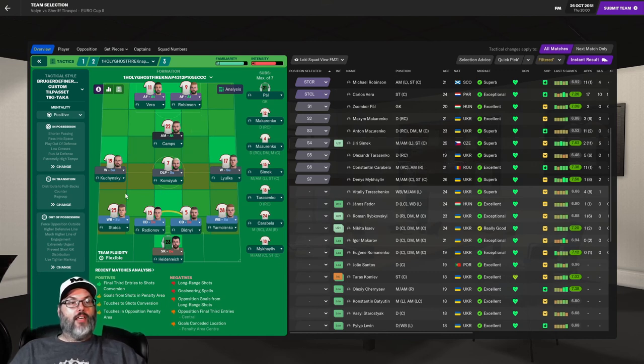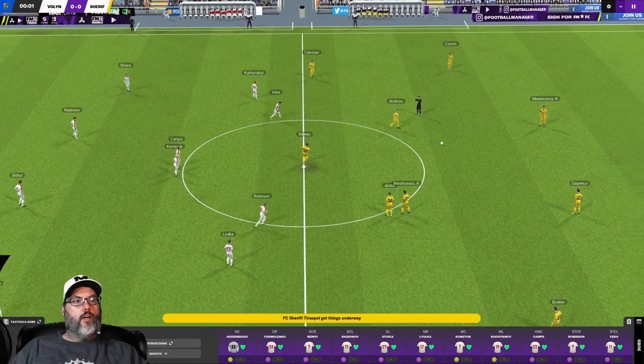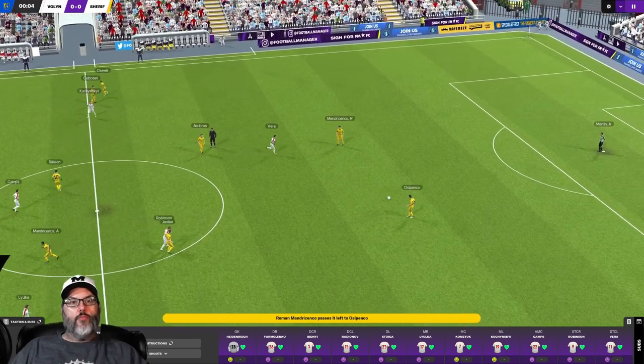We're going to go with Vera and Robinson up top, Camps at number ten, Kuczynski and Lyoka on the wings, Kamzyk in the mid, Stoika, Radnov, Bidney, Yarmalenko on the back line, and Heidenreich in the net. That is the side we're going to go with. We are in the white kits, Sheriff are in the yellow.